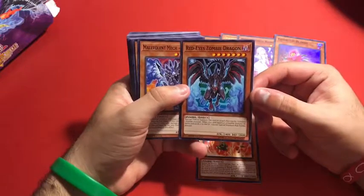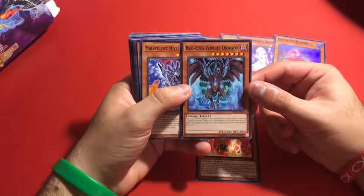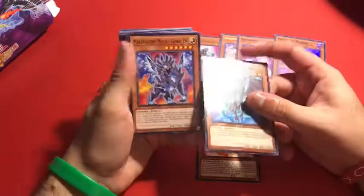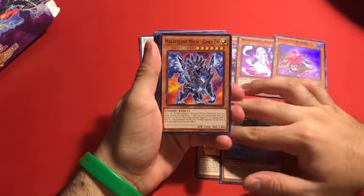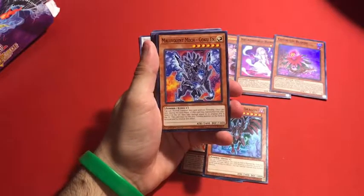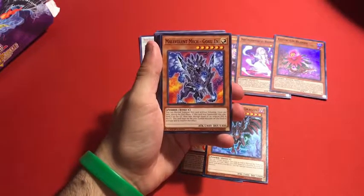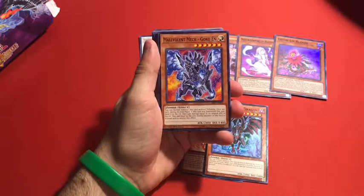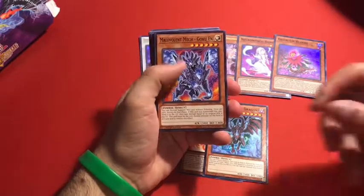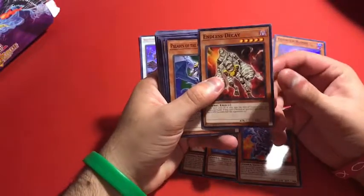Here's Red-Eyes Zombie Dragon — yeah, I remember this guy. It was so cool. This is when Red-Eyes Darkness Dragon just died and became a zombie. Malevolent Mech — never seen this zombie before. You can Normal Summon this card without Tributing, but once per turn during your End Phase, if this card was summoned this way, it's sent to the graveyard and you take damage equal to its original ATK. Endless Decay — I have this on Super Rare. Pretty cool card.